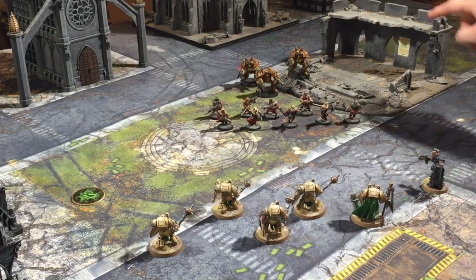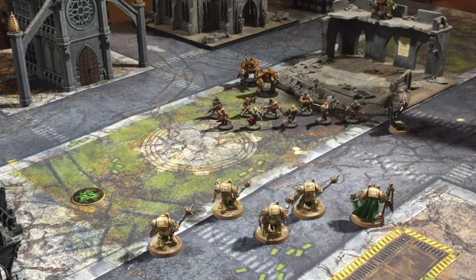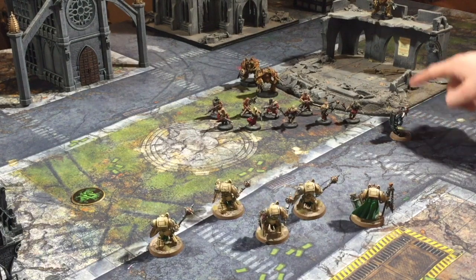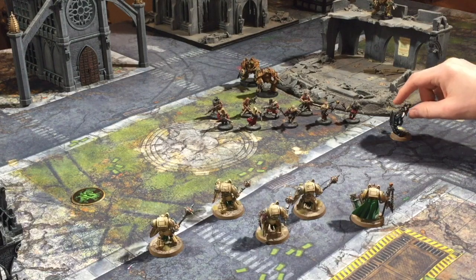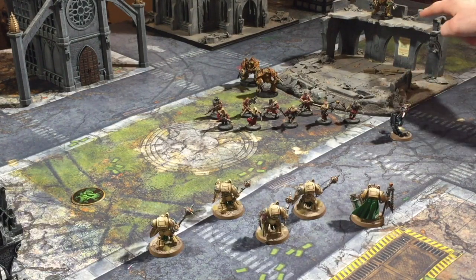For example, if the Obliterators were up here and he was much closer, it may take him more than 12 inches to get to them, but because he's less than 12 inches away he can declare a charge — even though when he does charge, he may have to move more than 12 inches to get up the level of the ruin as well.